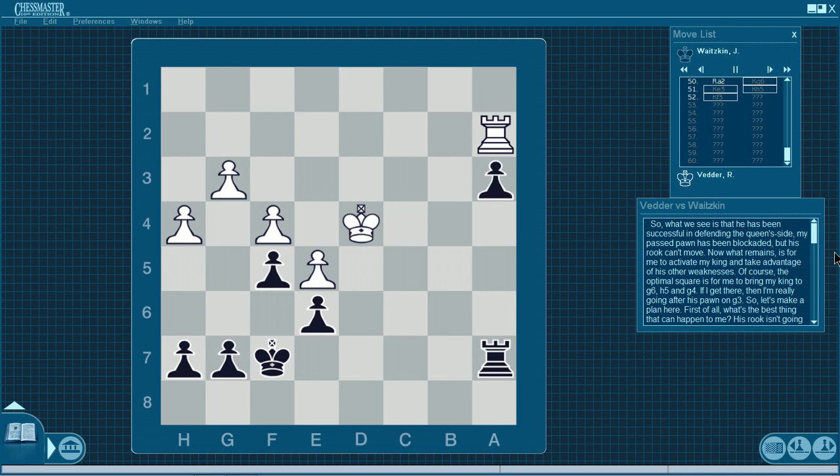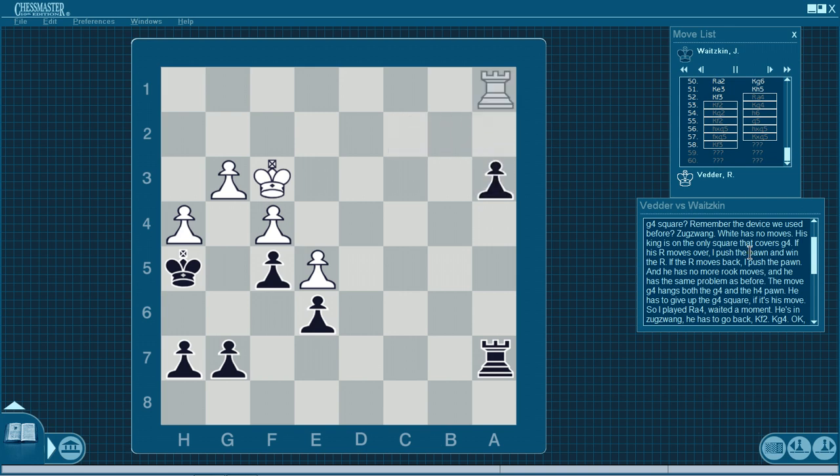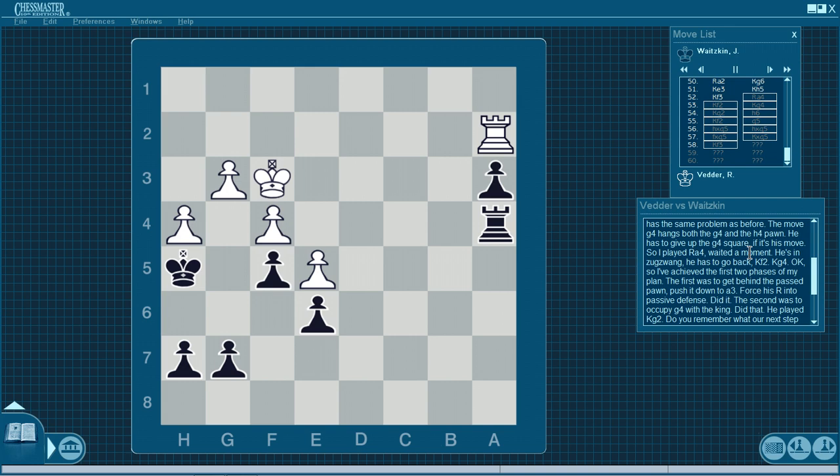It's very useful in endgames to make a plan, envision the optimal setup, then make it happen. I play king g6. He played Ke3. King h5. King f3. Now I want to bring my king to g4, but I can't play Kg4 because the king on f3 is guarding that square. How can I get it there? Remember the device we used before? Zugzwang. White has no moves. His king is on the only square that covers g4. If his rook moves over, I push the pawn and win the rook. If the rook moves back, I push the pawn and he has the same problem. The move g4 hangs both the g4 and h4 pawns. He has to give up the g4 square. So I played Rook A4 — he's in zugzwang, has to go back — King f2. King g4. I've achieved the first two phases of my plan.